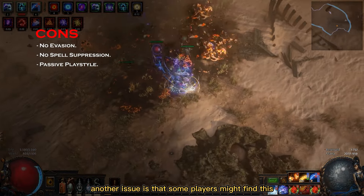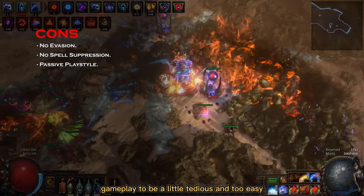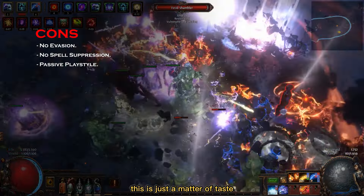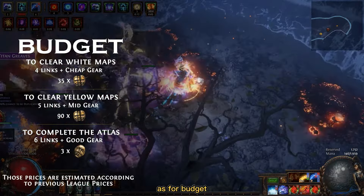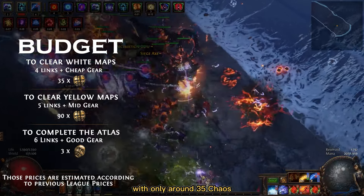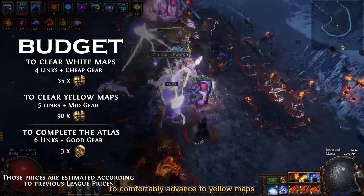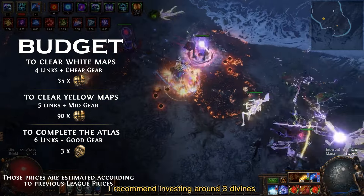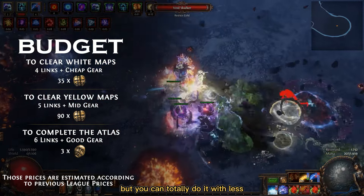Another issue is that some players might find this gameplay to be a little tedious and too easy, but as you know this is just a matter of taste. As for budget, you can get it destroying early endgame maps with only around 35 chaos. To comfortably progress to yellow maps you need to invest around 90 chaos, and for easily completing your Atlas I recommend investing around 3 Divines, but you can totally do it with less.